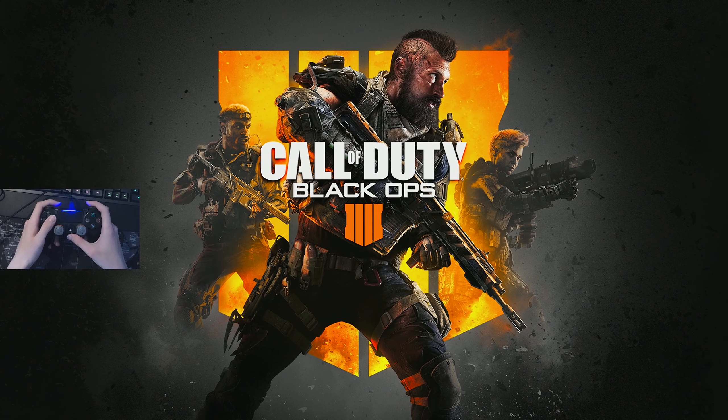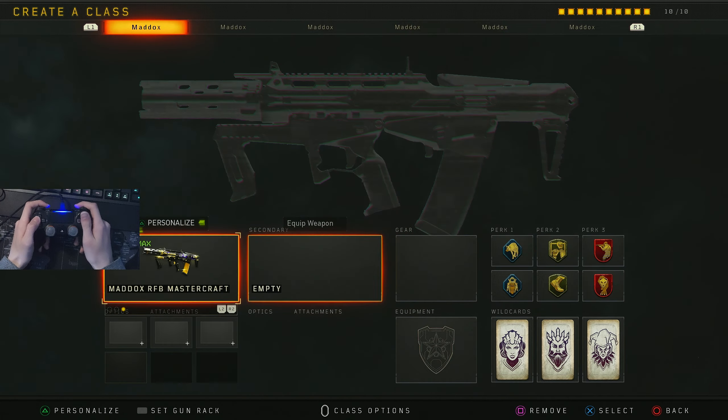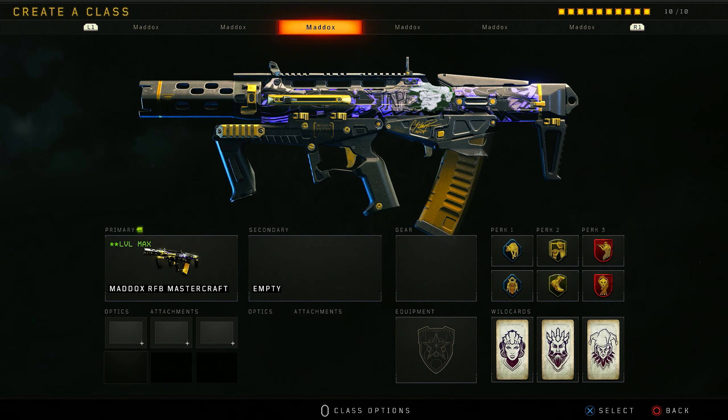Once all that's done, go boot up BO4. Head over to MP and make a class with 6 perks, 3 wildcards, and a gun with the mastcraft that you wish to merge.